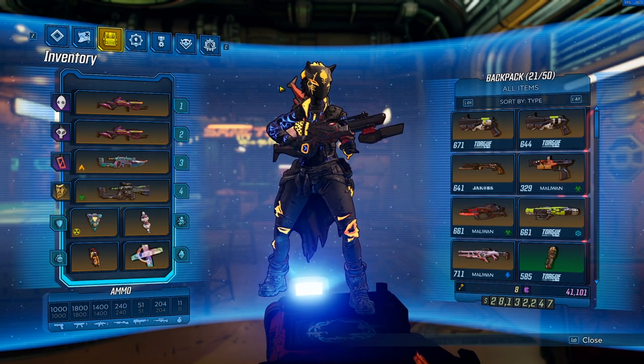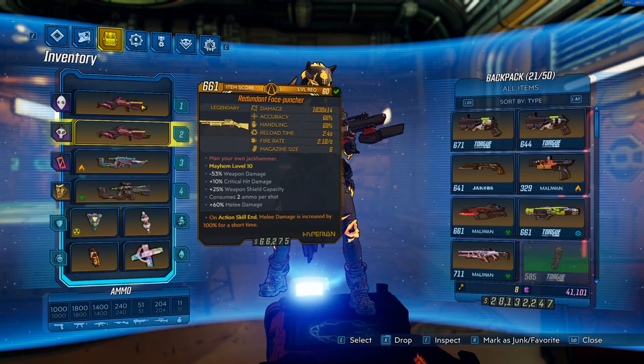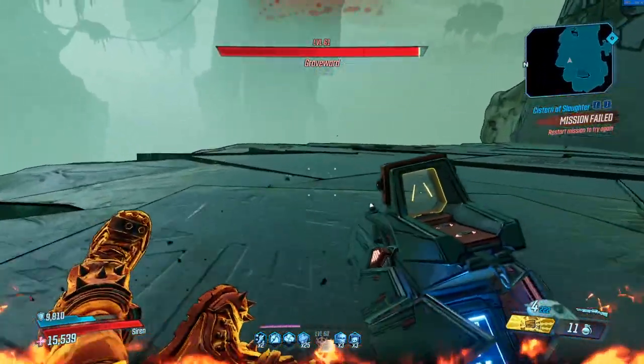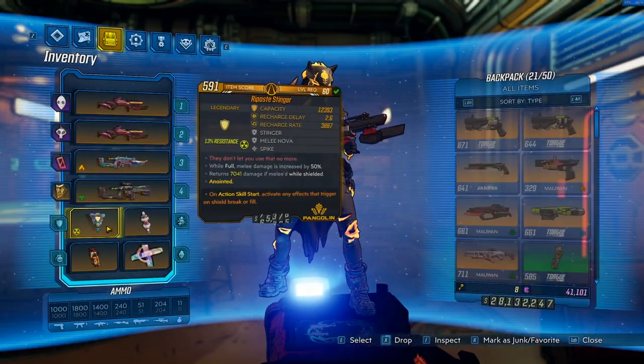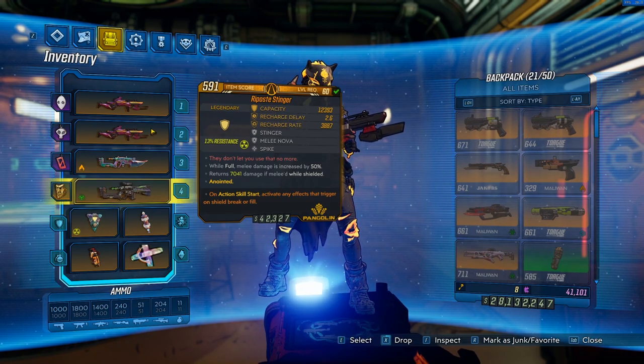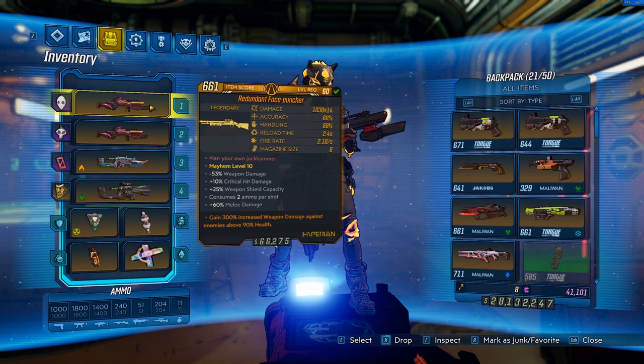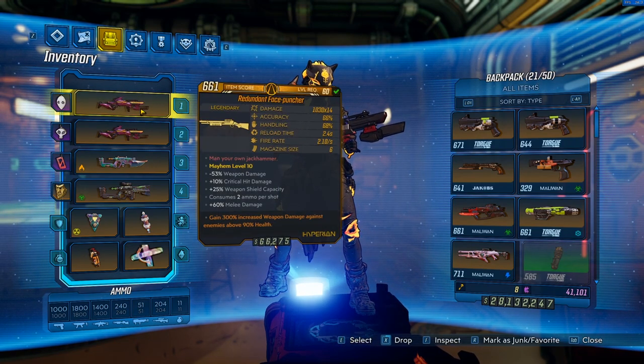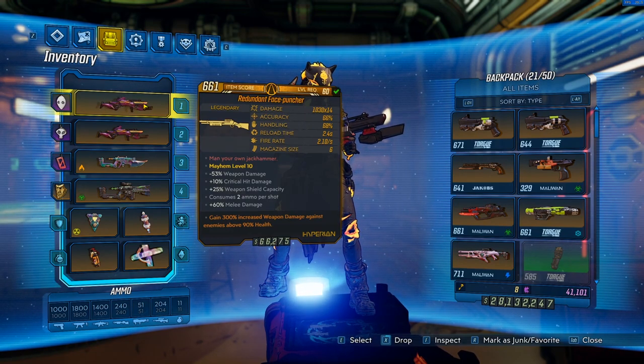For weapons, we're going to be using a Face Puncher — two of them actually. The first one I like to have with the 390 anointment. We can get a lot of one-shots with it, and the 390 anointment is going to boost the damage that our nova does from our Stinger. If an enemy is above the 90% health threshold, that nova is going to deal 300% more damage. That's one of the main ways we insta-kill so many enemies.